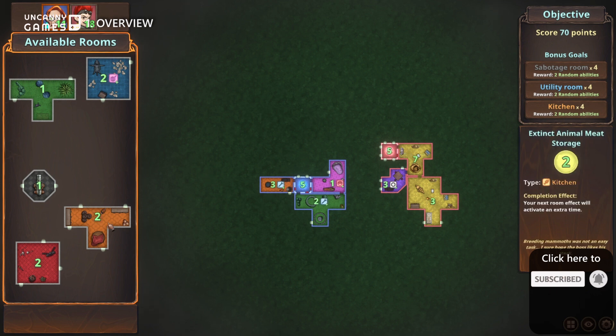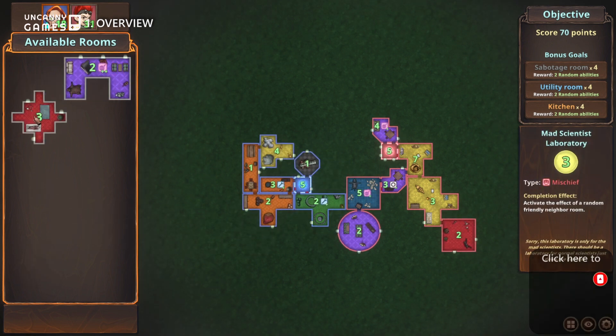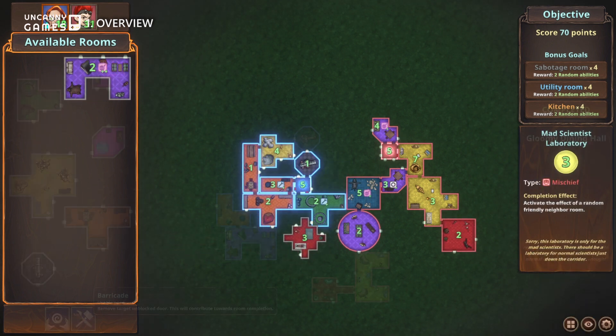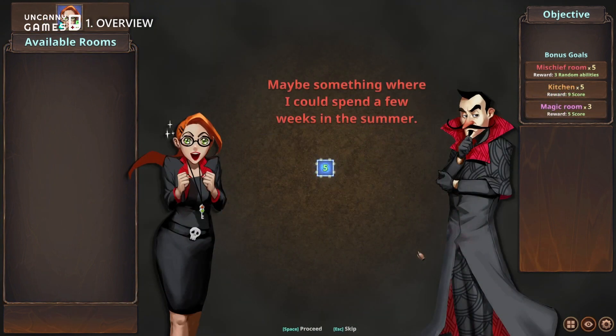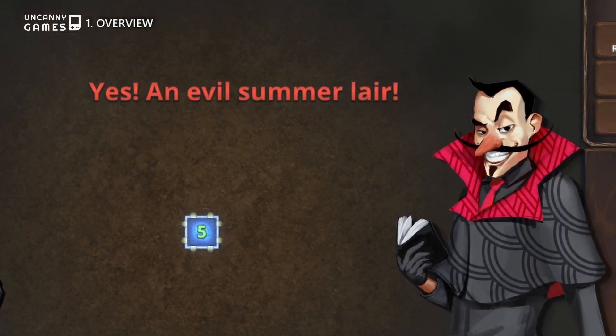Chambers of Devious Design is a puzzle fighting deck builder game where you have to connect various types of rooms in order to construct a lair for your evil master, before your opponent does so first.